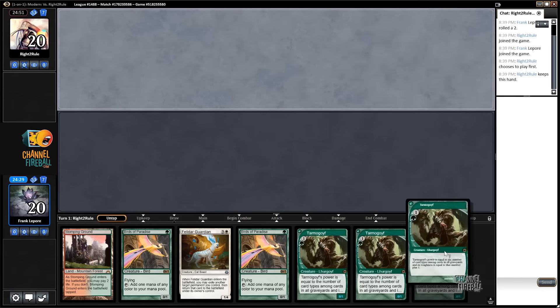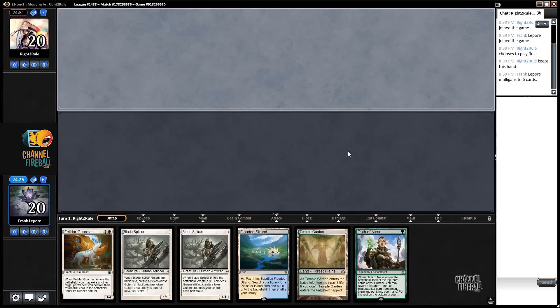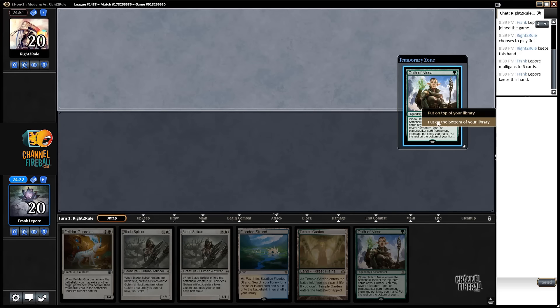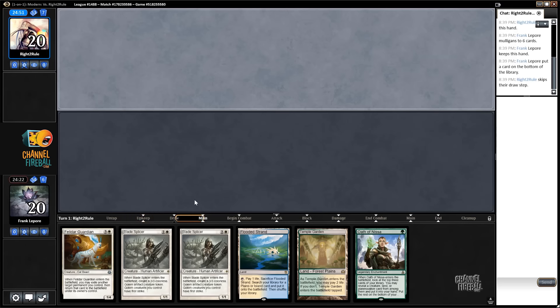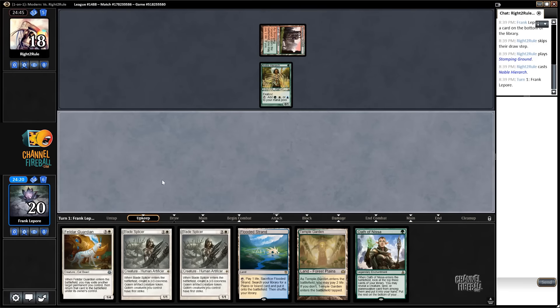I don't know if I like this hand. We have three zero-one Tarmogoyfs. I think we're going to ship it. The seven seems better. I'm going to bottom this, and then we're going to hope for a Turn 1 Bird or Noble Hierarch. Yeah, they got it. We can get it too.